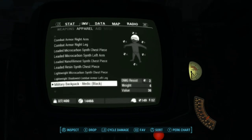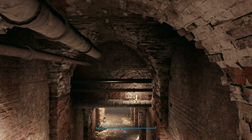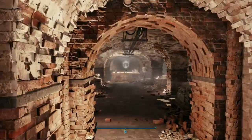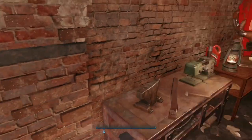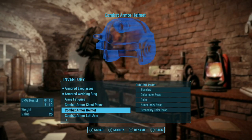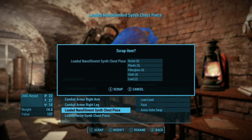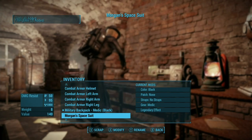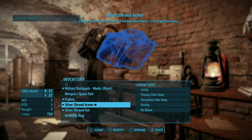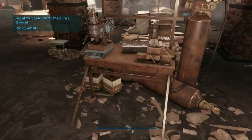And now we'll just head back — turn this in to Desdemona. Let's use this real quick though first. We've got a lot of heavy stuff in here because of this lead. Oops, I didn't want to destroy that combat armor — that's okay, that's fine. And then this.